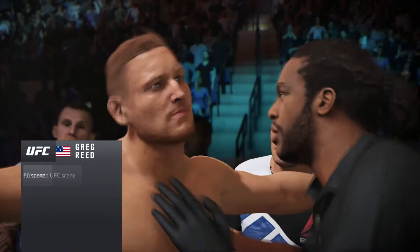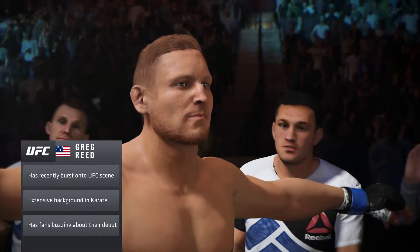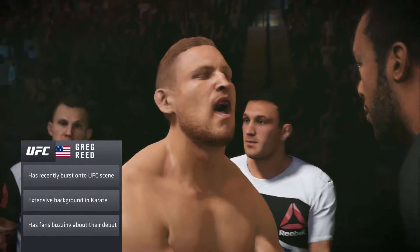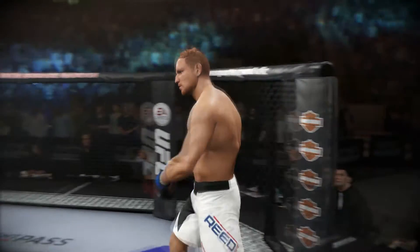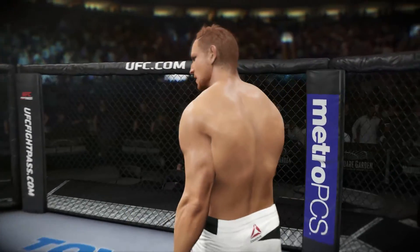What he wants to do here is avoid grappling exchanges, utilize his outstanding striking skills, and keep this fight from becoming a ground fight. Merciless, set to do battle here tonight inside the Octagon.